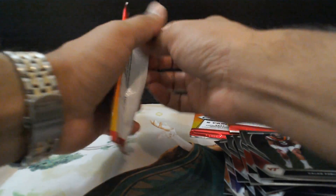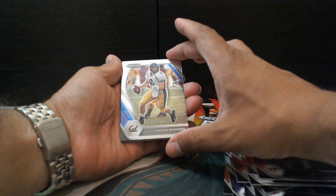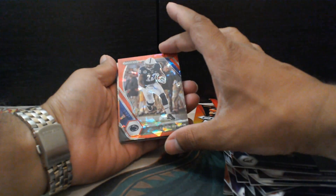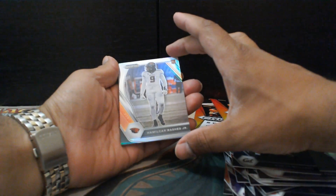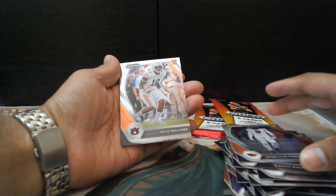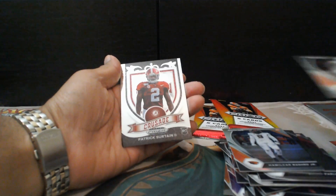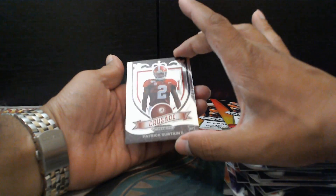Two more packs to go and the bonus auto craft card pack. Aaron Rodgers, Chris Godwin — Red Prism. Hamokar Rashad Jr. — rookie card. Seth Williams — another rookie card. And Patrick Certain — another Crusade. I think that's the second one of those.